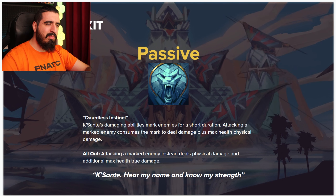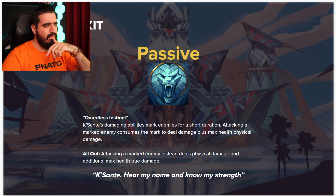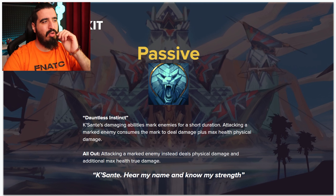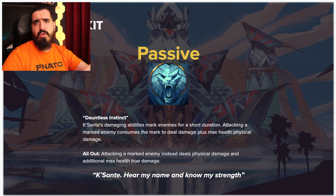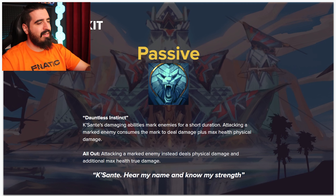Attacking a marked enemy consumes the mark and deals damage plus max HP physical damage. In All Out form, attacking a marked enemy deals physical damage and additional max HP true damage. The All Out thing is that the blades go from the defensive ones to the offensive ones, so you're going to do bonus damage either way.